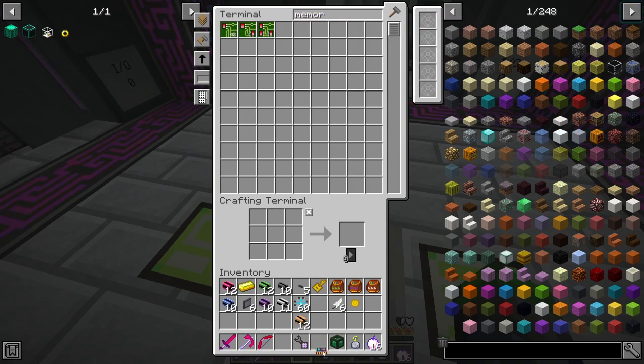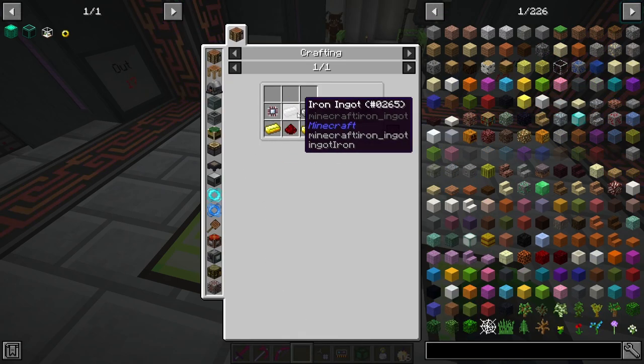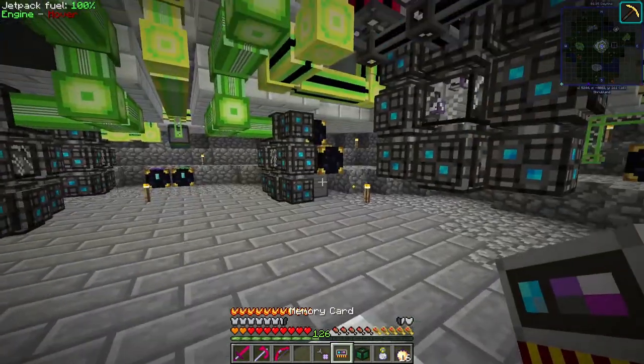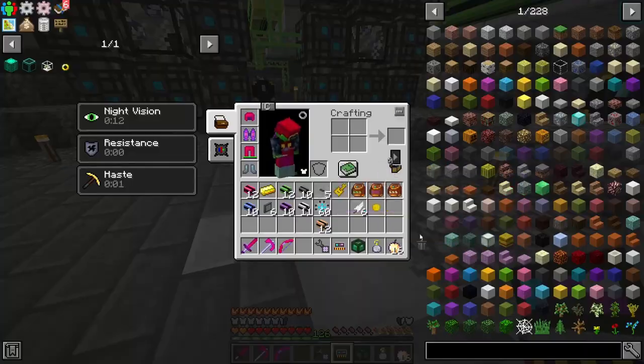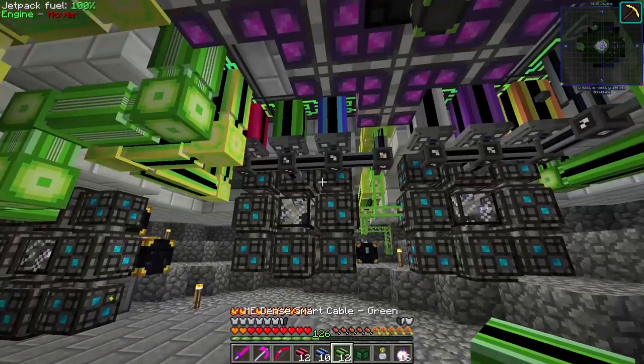We do need to grab one more item — a memory card. I have this crafted already. The recipe is very simple: you just need a calculation processor, some iron, some gold, and some redstone. We're going to work on setting up the cables before we get into programming the P2P channels. We need red, green, and blue connected to Storage 1.